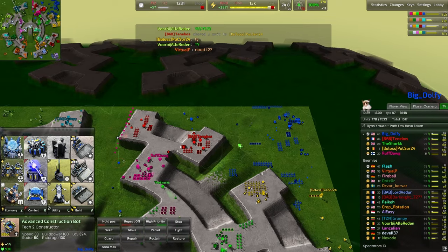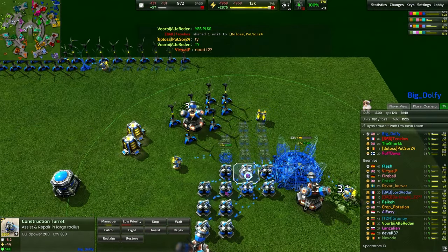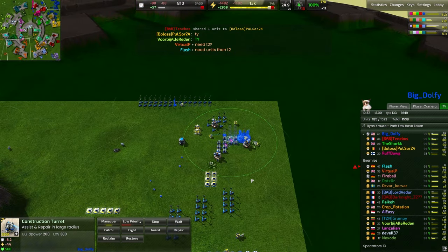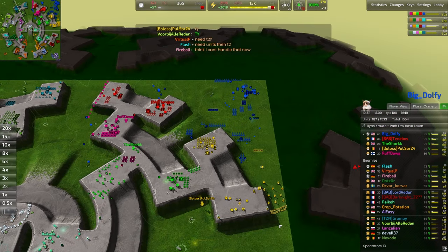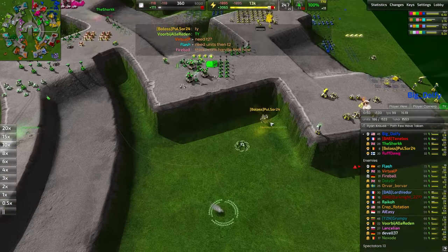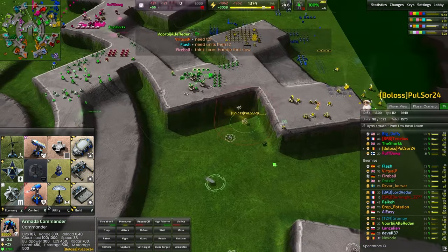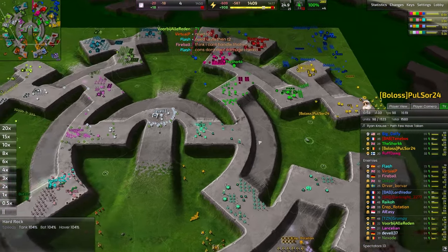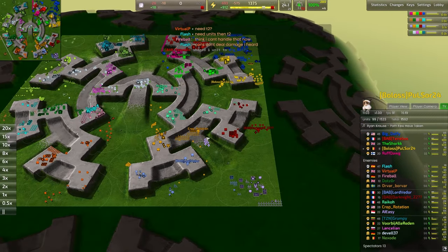At this point T2 should be propagating around the map. Starting up an advanced fusion reactor — not bad. Going to slingshot Dolfie's economy into the late game with the advantage of 3,000 extra energy coming in per second. Pulsor going to be building these metal extractors — very important to get those up and running. Every scrap of metal that you can pull into your economy is oh so precious right now.